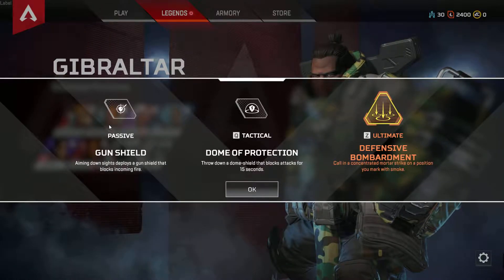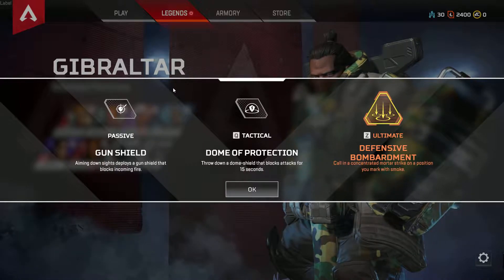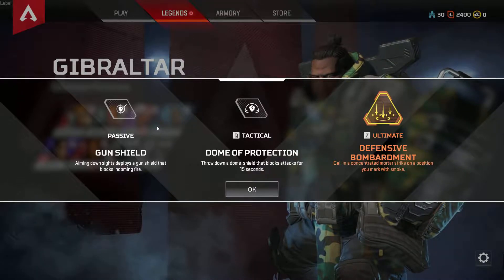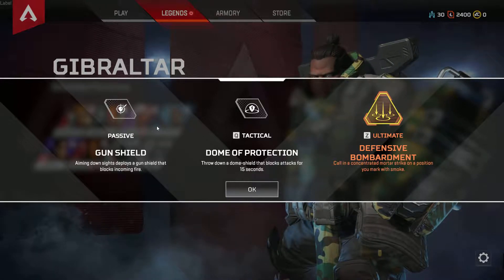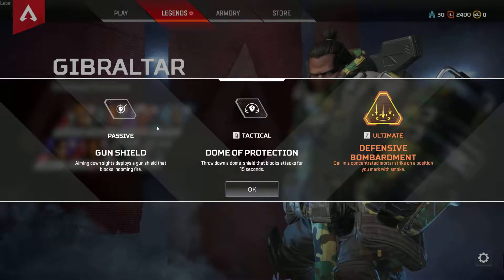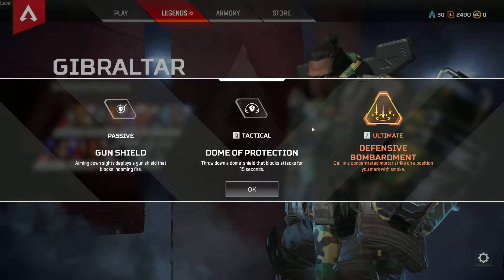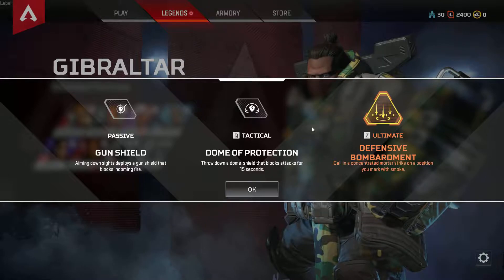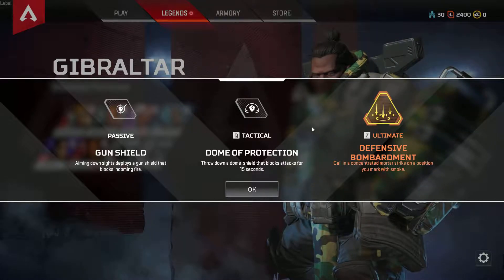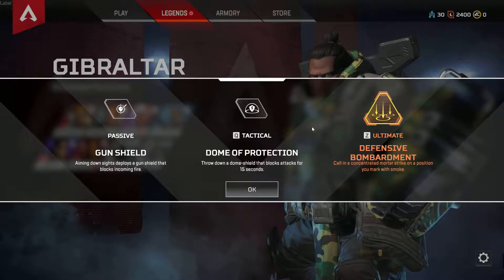Let's move on to Gibraltar — it's kind of a hard name to pronounce. This is the tank of the game. Its passive is Gun Shield: aiming down sights deploys a gun shield that blocks incoming fire, very useful for shielding your squad mates while laying down cover fire. Its tactical is Dome of Protection — throw down a dome shield that blocks attacks for 15 seconds, very useful especially when respawning squad members. Its ultimate is Defensive Bombardment: call in a concentrated mortar strike on a position you mark with smoke.